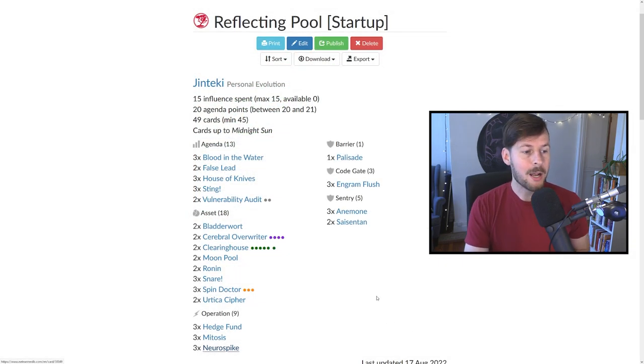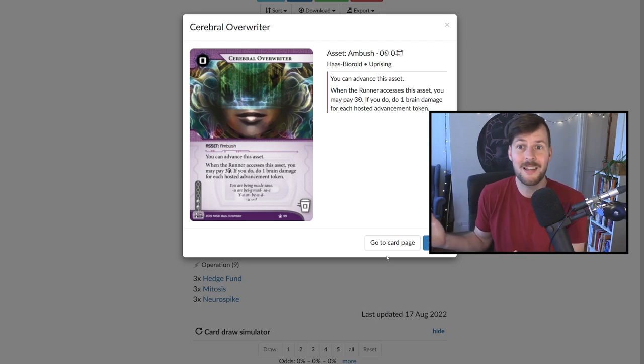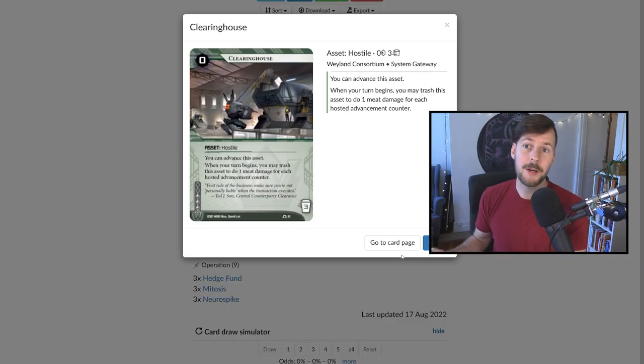Now the assets — we have a lot of them. Let's start with the big trap: Cerebral Overrider. It's one of the big reasons runners are scared of the naked install advance advance in a remote server. It does core damage as long as you have three credits, and core damage changes the entire game. When the runner can only end their turn on three cards in hand, the things on the table become very, very much more lethal. We also have Clearinghouse — if the runner doesn't run and doesn't interact with traps, you can do two meat damage at the top of the turn, making it easier to kill the runner with cards like Ronin or Neurospike.